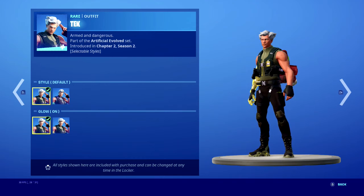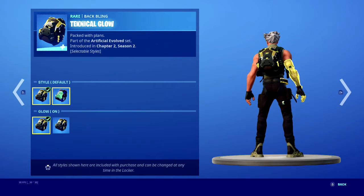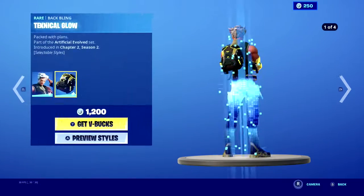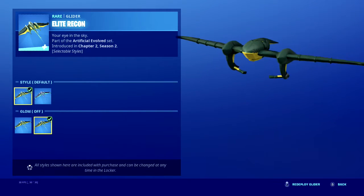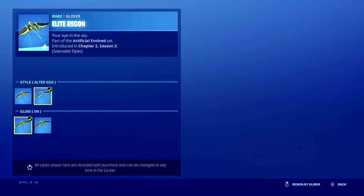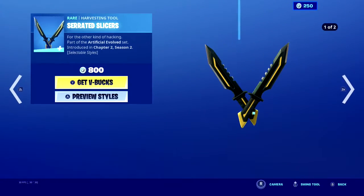The tech skin is basically the same — glow on, glow off — and then alter ego glow off and glow on. There's also elite recon, glow on and glow off. Oh my god. There are two styles — that's thoughtful. Oh, serrated slicers as well.